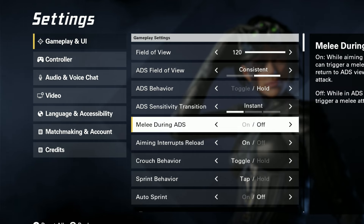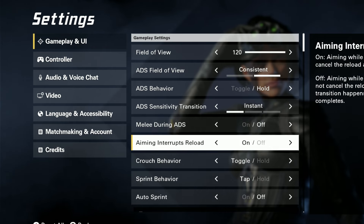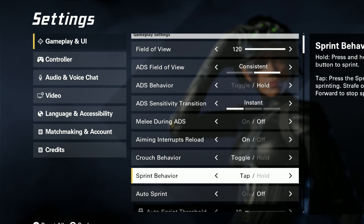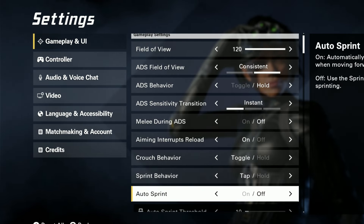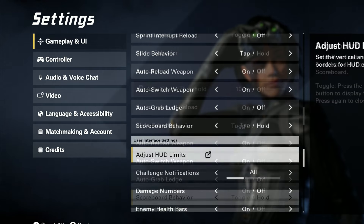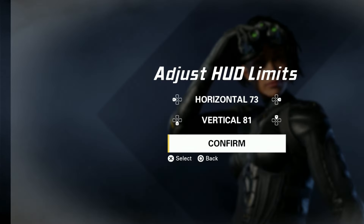I have Hold as ADS behavior — keep that as default. Melee during ADS, keep as default with it off. Aiming interrupt reload, keep as default. Crouch behavior, set to toggle tap because you don't want to be holding down the thumbstick — that would be a nightmare. Turn off auto sprint, because it's a pain if you're constantly sprinting. Sometimes you want to walk around a corner, and after running, trying to ADS takes longer. All other settings here, just leave as default.